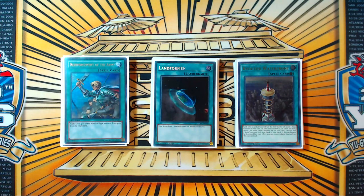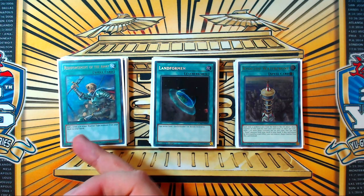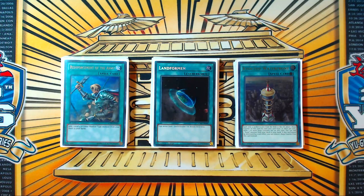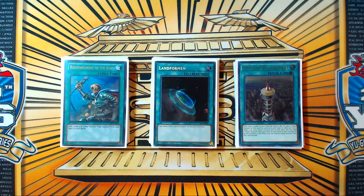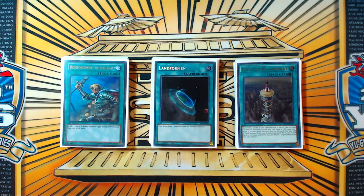One copy of Reinforcement of the Army that searches Crusadia Arborea. You might ask why I'm playing ROTA instead of just a second copy of Leonis — it's because Arborea is a superior card to Leonis because being a tuner means we can make Dawn Dragster if we don't draw into Waterfront. Your chances of seeing Arborea when you don't see Waterfront are still high, and the chances of not seeing either of them is pretty low overall.